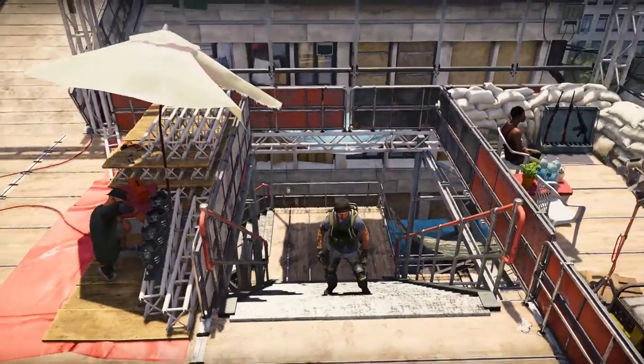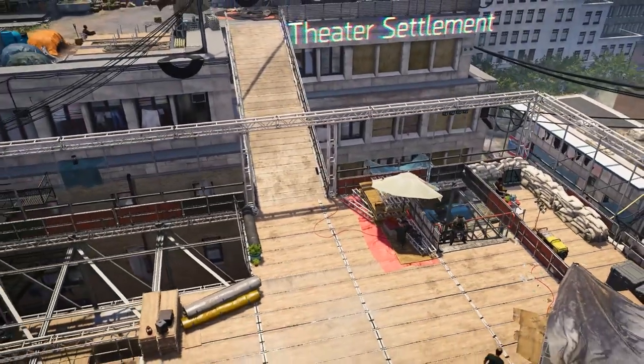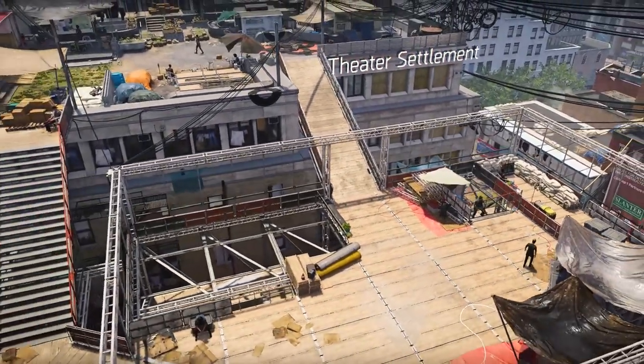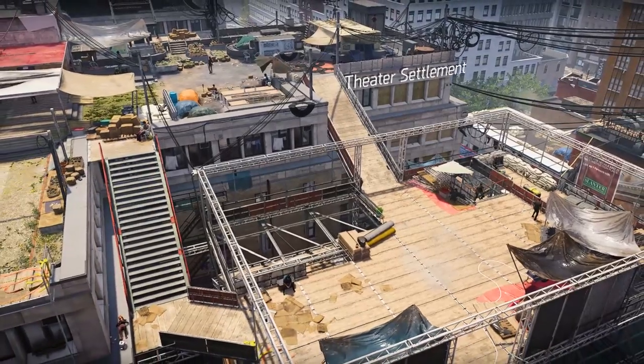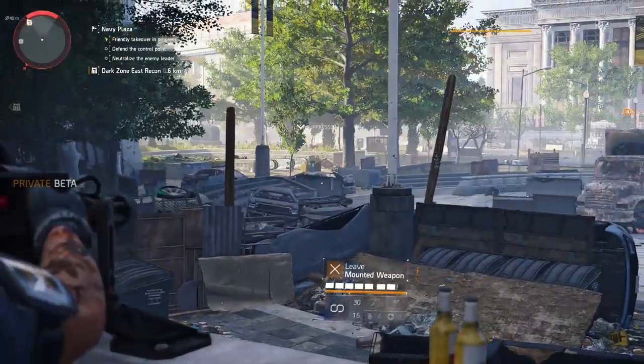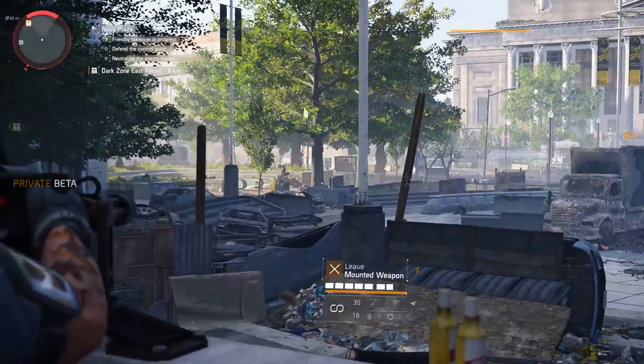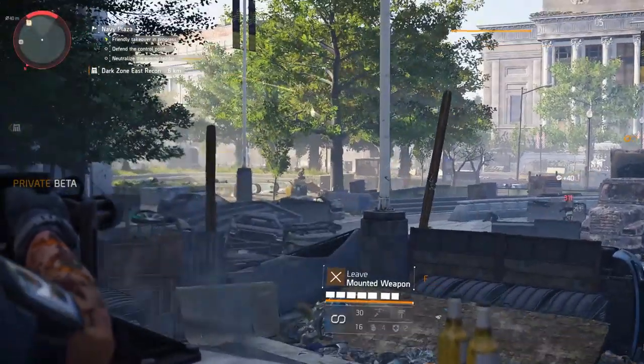Settlements are civilian safe havens that stand opposed to the hostile factions in the city. Being under constant threat, these settlements can use your help, and in turn they provide you with different assets and staff that allow for upgrades and unlocks. Control points are there for settlements to lock down an area. Let's tour the theater settlement and take over a control point.